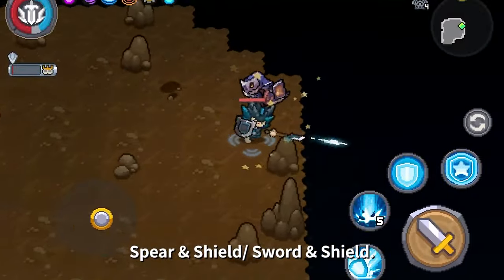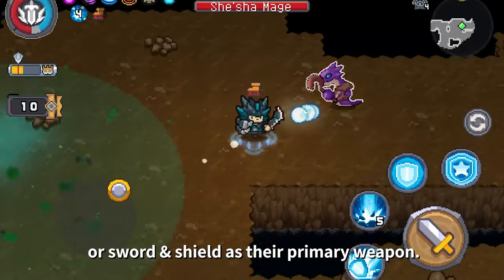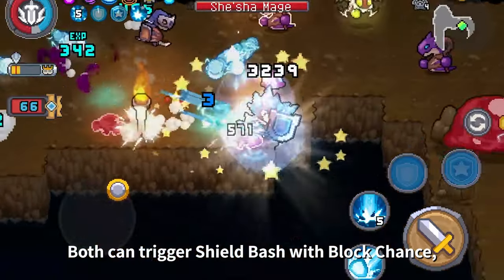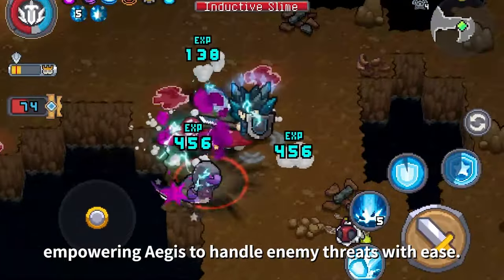Spear and shield or sword and shield — it is recommended for Aegis to use either as their primary weapon. Both can trigger shield bash with block chance, empowering Aegis to handle enemy threats with ease.